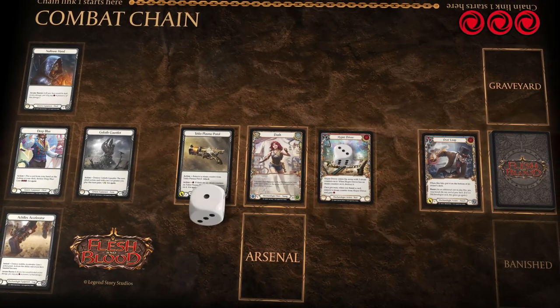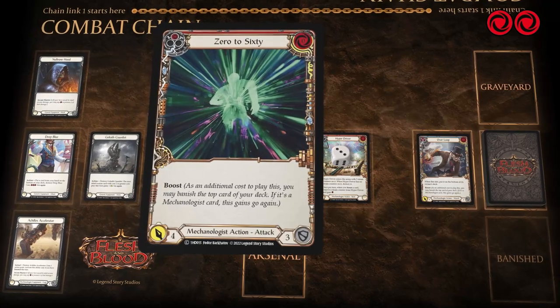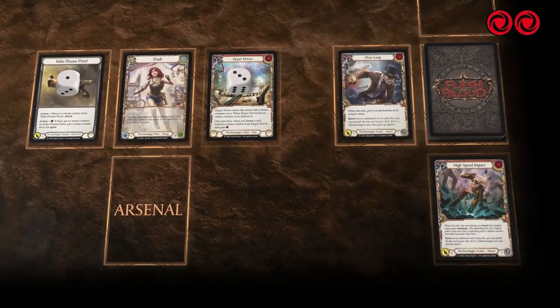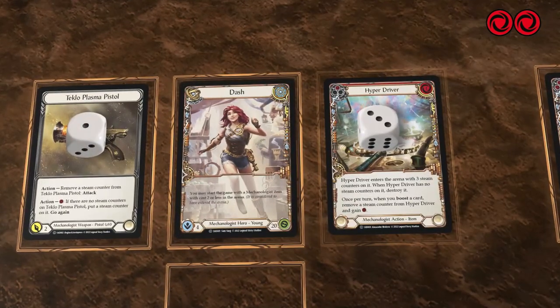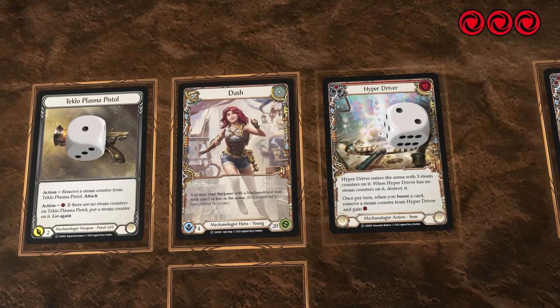Dash might start by spending a resource to add a steam counter to Teklo Plasma Pistol. Next, you can play 0-60, attacking for 4, and boosting to give it go again. Because you've boosted, this activates Hyper Driver, removing a steam counter and giving you one more resource.